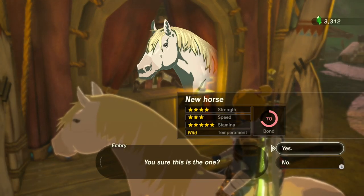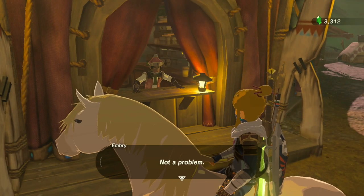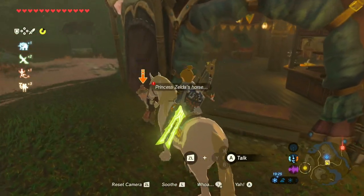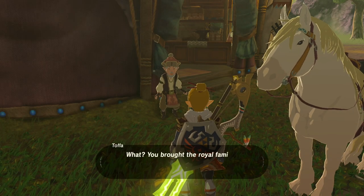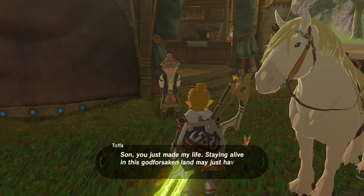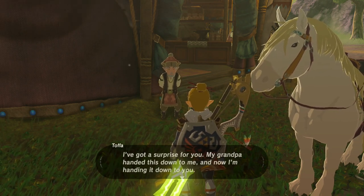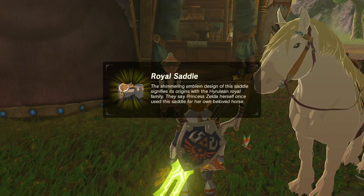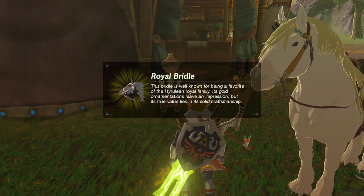Once you've done that, go to the stable and register your brand new Royal White Stallion. Then go over to Topher to show off your new White Horse, and because we showed him our horse, he will reward us with a Royal Bridle and Saddle so we can ride off in style.